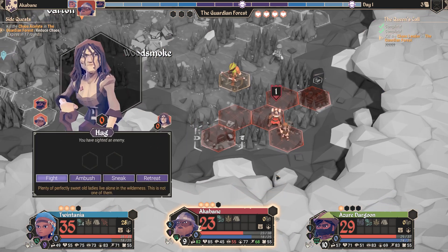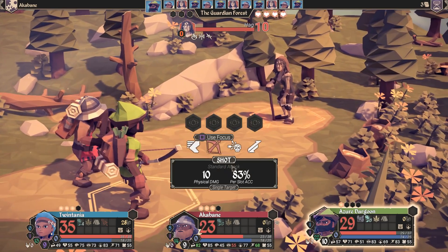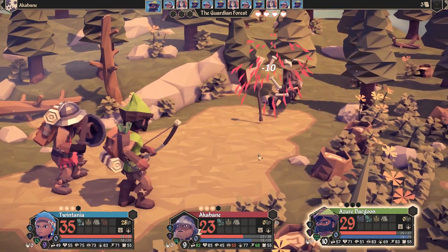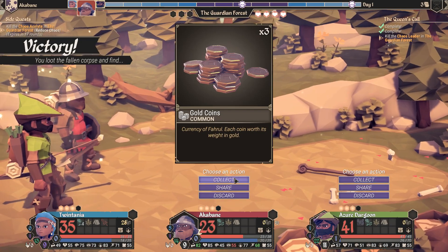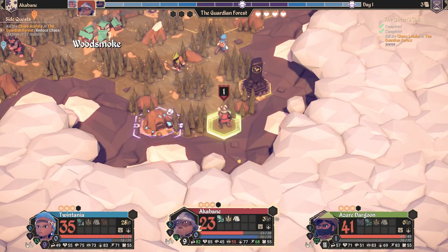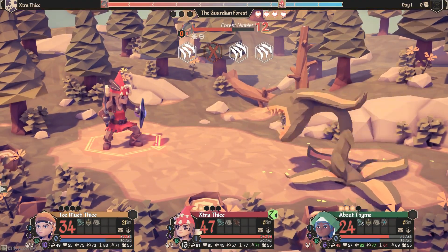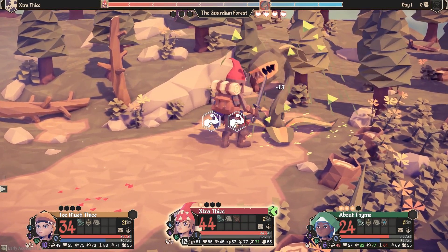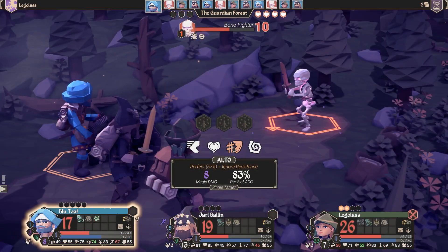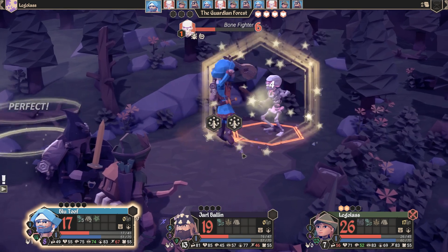Each one of your heroes has their own unique experience bar, and to make sure they level together, you must keep each unit close to one another in order to engage enemies as a party. This mechanic means that even if you play multiplayer, you'll feel forced to stick close together, limiting your options heavily. It's inadvisable to solo monsters, and once you hit a harder difficulty, you'd be asking for death if you engage as one person. I found there was no advantage to playing co-op as you simply do everything your way in a solo adventure. Sure, I was having fun with my friends, but most things are more fun with friends.